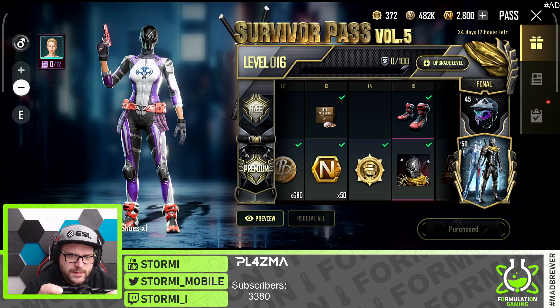We got the headgear — so that is not a helmet. And we got the level 50 outfit, so no helmets this time but some really nice things in the free as well as the purchasable pass. Like, for real, this outfit is so nice — oh my god, this is so nice.